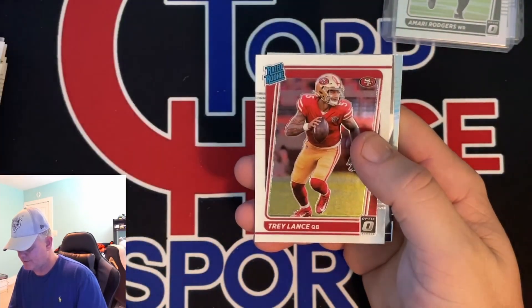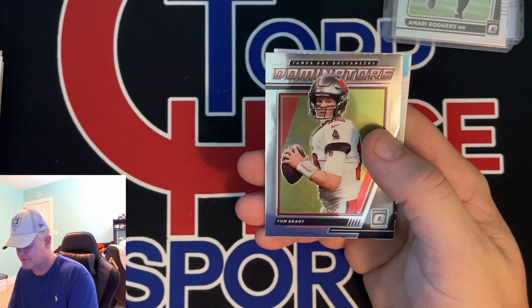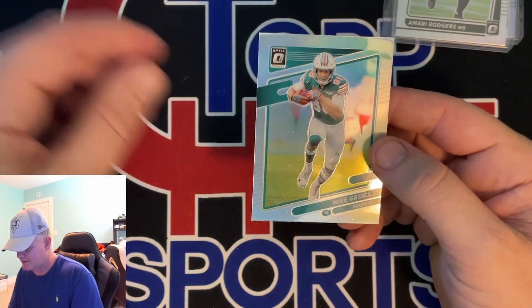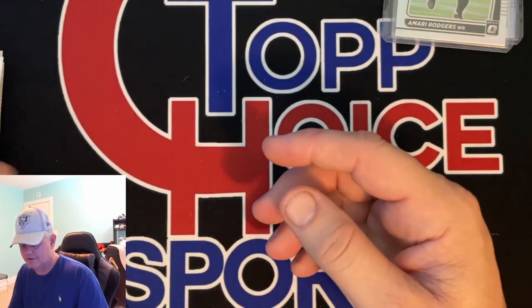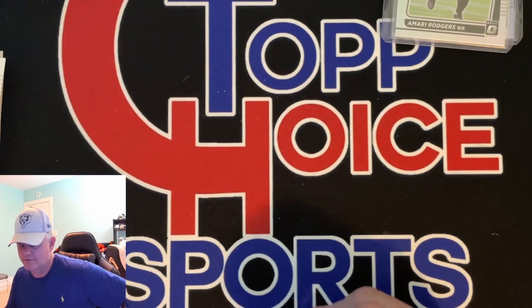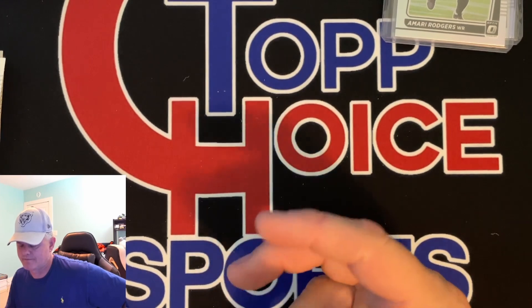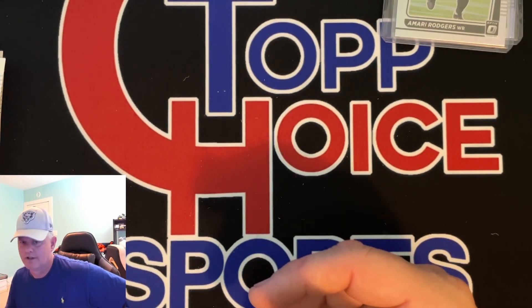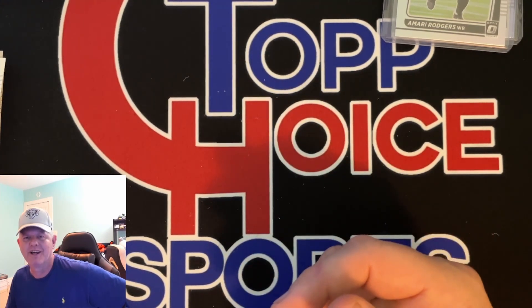Tom Brady — nice. Trey Lance. Dominator's Tom Brady. And our last silver is Mike Jacecki for the Dolphins. So what do you guys think of that one? Two nice silver rated rookies, two patches, Trey Lance, that hot silver. I'd say that's a pretty decent couple of boxes. Could have been way bigger, but without getting a downtown I think we did pretty good. That's going to do it for this one, guys.